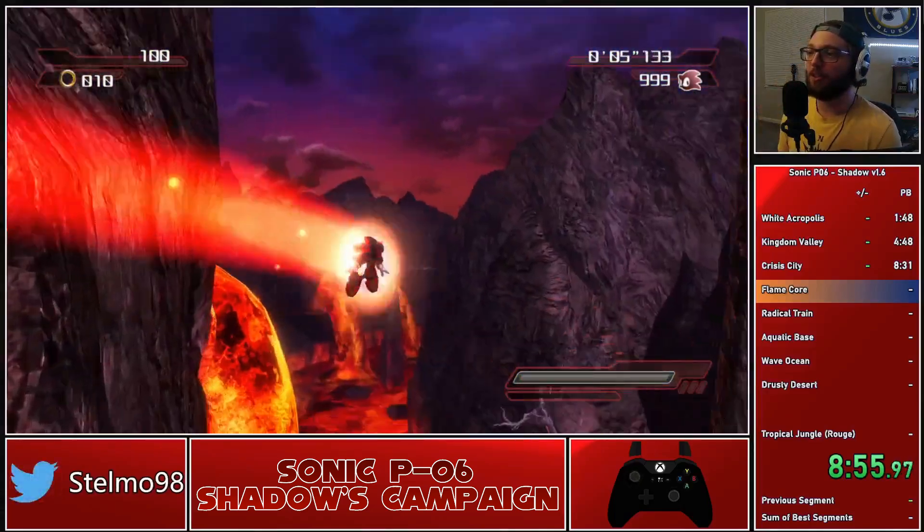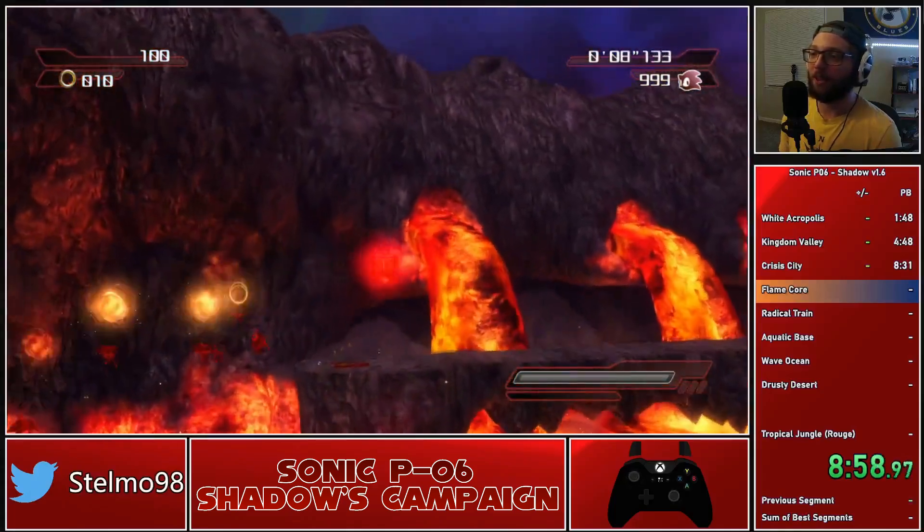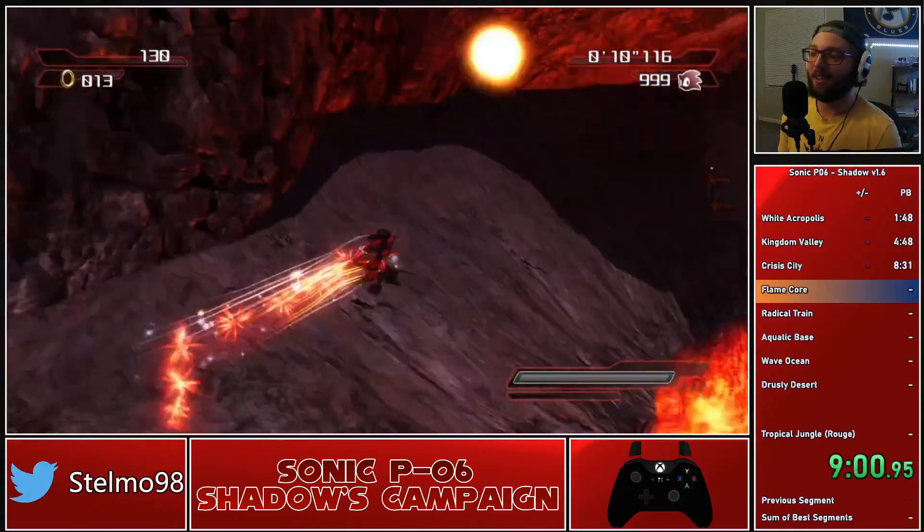Similarly, it works well for Sonic because with the legacy jump dash he has a bounce attack. So if you did your bounce attack air action, your next jump dash would just send you straight down. But if you do the double input glitch to do another jump dash, you bypass that, which allows Sonic to do some insane stuff as well.